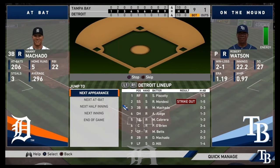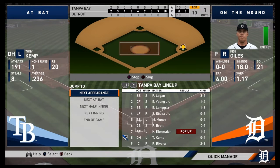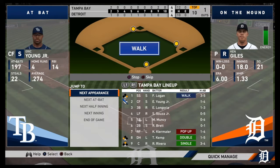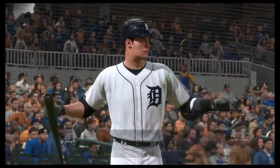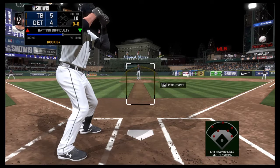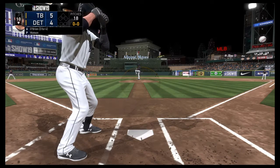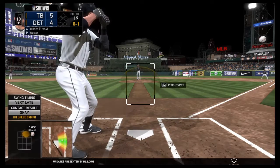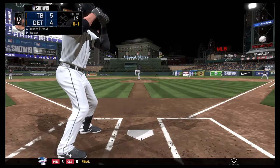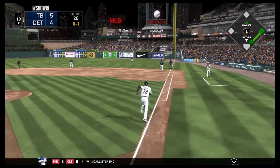Herrera comes in for the save but serves up a two-run shot to tie the game. The Rays are still fighting, still clawing their way to a potential victory. But Ken Giles ends up giving up the go-ahead run. Now it's the bottom of the 10th — Tigers with their final out. Can Peter O'Brien get them in a good position to win? A game-tying home run would be perfect, and he gets on base with yet another single.